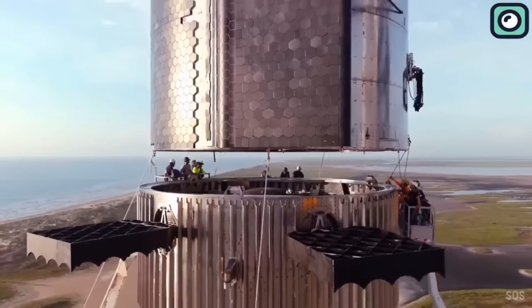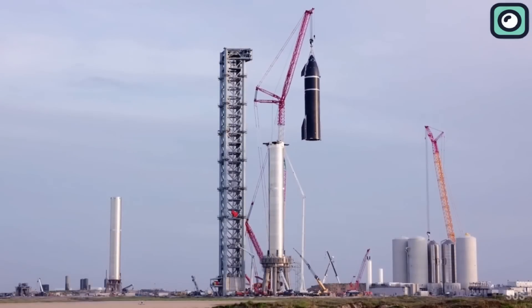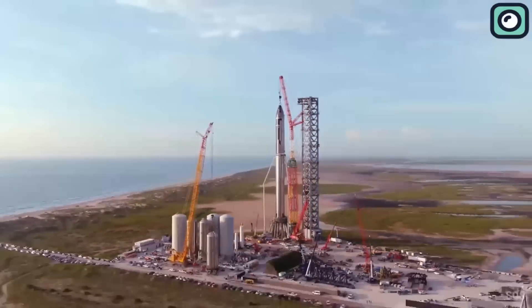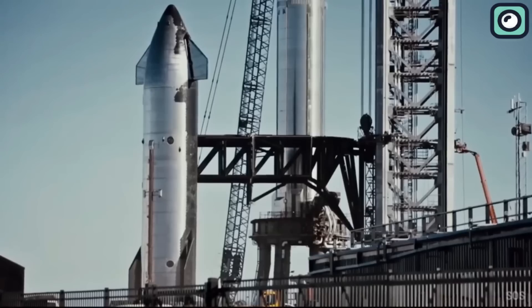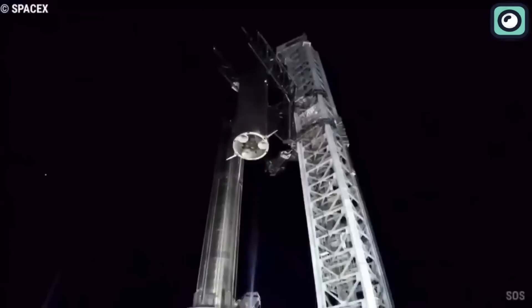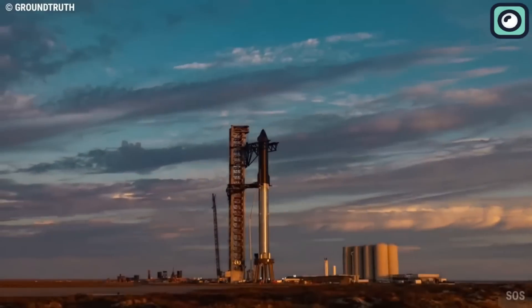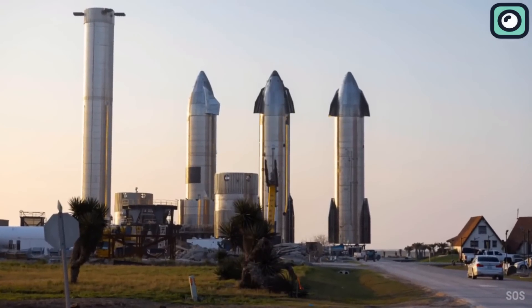These assessments will allow the company to identify the necessary repairs and improvements needed before the next launch attempt can be scheduled. One of the first steps involves inspecting the launch and catch tower, which is essential for the safe lifting and handling of rockets. Engineers carefully examine the tower for any structural damage, making sure that support systems like winches, clamps, and load-bearing components are functioning well and reliably.